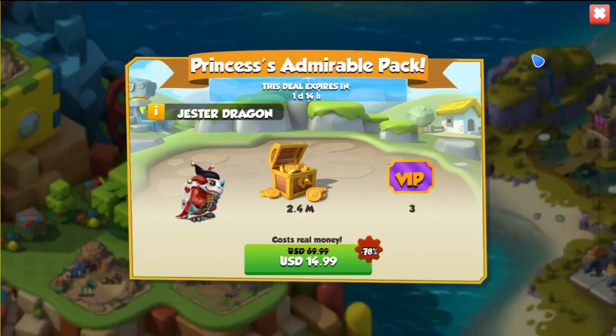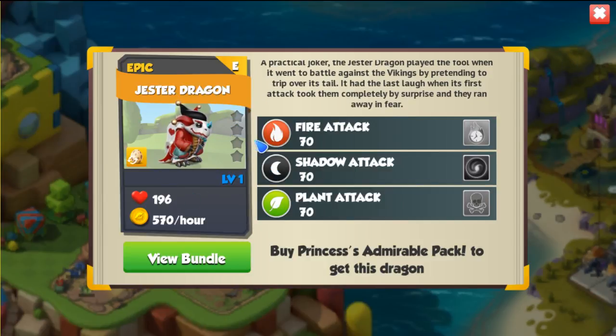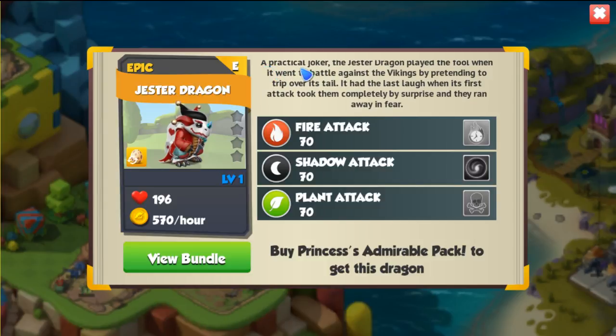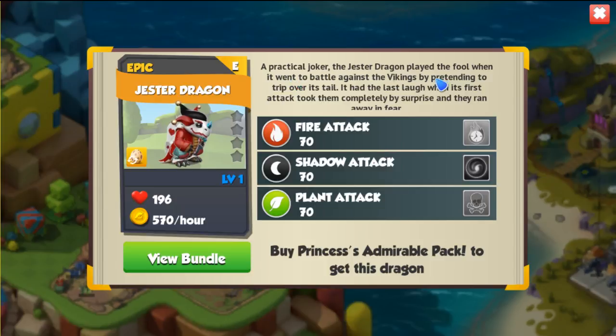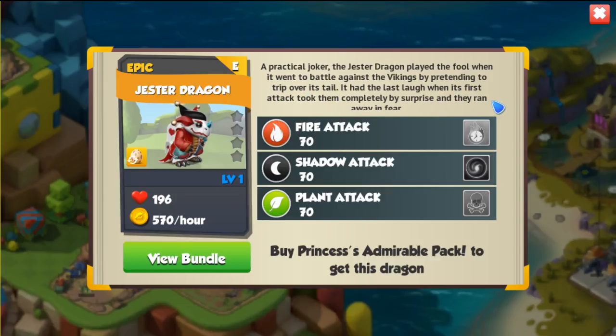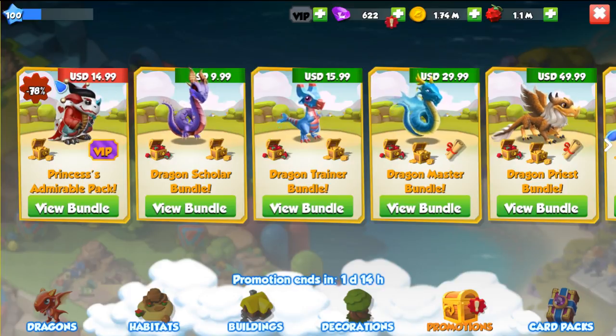There's a bundle currently going on for $15 and it's 78% off. You get the Jester dragon, which is an epic dragon with fire, shadow and plant elements — in my opinion this is a very good dragon considering that its main element is shadow. Its description says: 'A practical joker, the Jester dragon played the fool when it went to battle against the Vikings by pretending to trip over its tail. It had the last laugh when its first attack took them completely by surprise and they ran away in fear.' In this pack you get the Jester dragon, 2.4 million gold, and 3-day VIP tickets. I think it's a pretty good bundle, but I don't have the money to buy it, so if you really want it you can get it for that price.